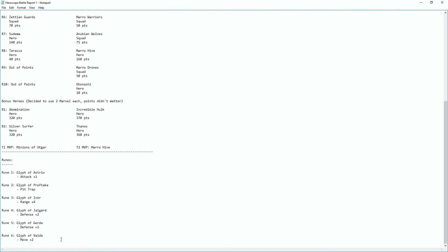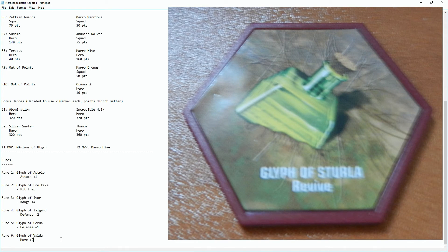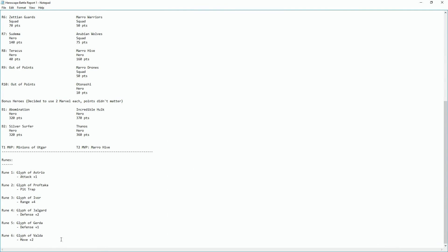The final rune we used — which I didn't include on screen earlier — was a revive glyph. Whenever a figure stands on it, everybody rolls for all figures that have been destroyed. The problem was that early on we were killing them, so they had a ton of destroyed units and their roll value would have been much higher. Fortunately for the sake of the game, nobody actually got revived, which was a relief.